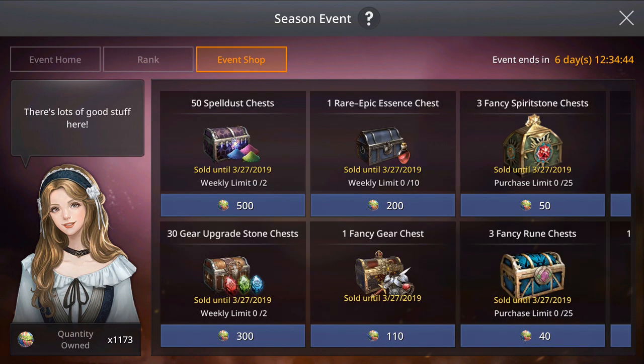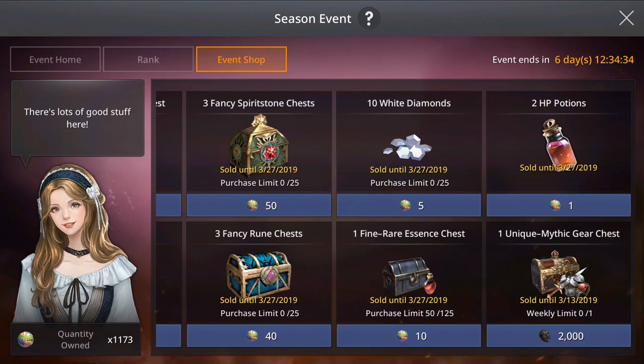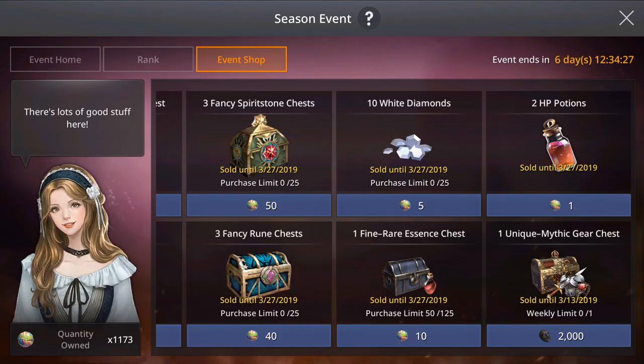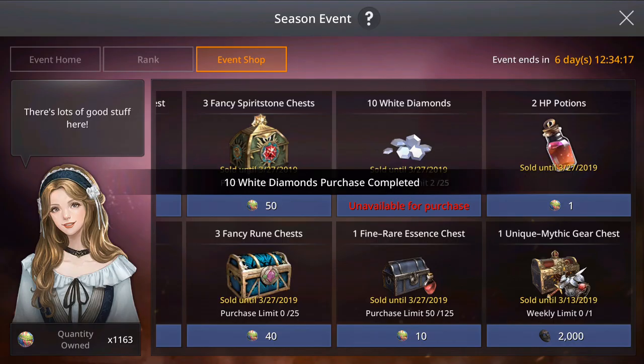Let's go to the event shop. What I suggest to buy first: get the white diamonds. You can buy 5 or 10 of them, so you can buy up to 250. That means 125 of these tokens you need to spend in order to get all 250 white diamonds, so I suggest you do that first.